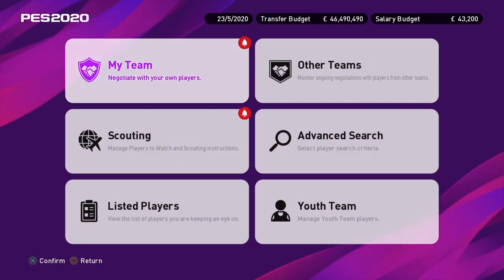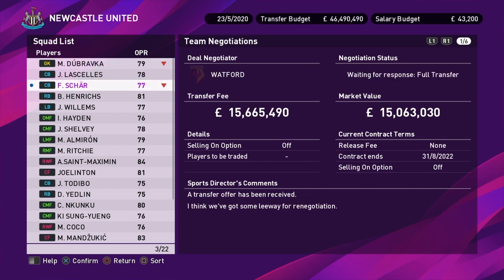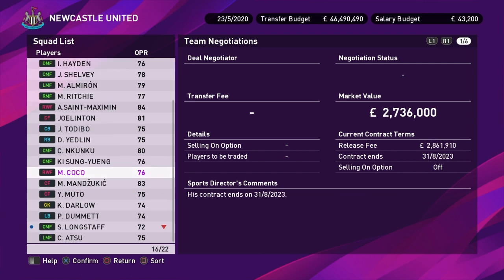Dubravka — Wolves are offering above his market value. In the off-season I could be tempted to cash in, as I've got my eyes on another goalkeeper. Shah — that's a good offer from Watford, but honestly I don't see any reason to get rid of him. He's pretty solid, and even if we did buy an improvement, Shah would probably end up being a really good option from the bench or backup for Titebo. We have to start playing Titebo, otherwise he's never going to bed in. So we're going to reject those two offers.